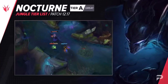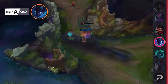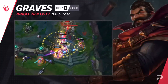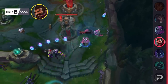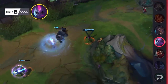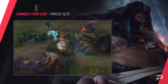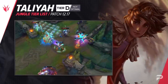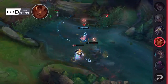Nocturne's buffs this patch should give him a much better time in early clears, allowing him to more safely reach the part of the game where he's actually useful. This should make him at least a viable pick in most games and a super strong one against the right comps, so we're putting him in A tier. Graves moves up to B tier, though I'll always maintain he's one of the most overrated champions in the game. Evelyn also gets a promotion to B tier — she's super situational but can solo carry against the right comp. Udyr is moving down to C tier after underperforming for a full patch, and Taliyah is moving down to D tier in the jungle.